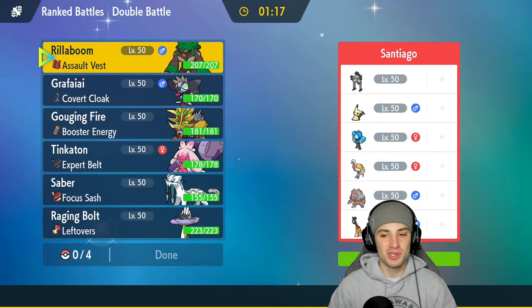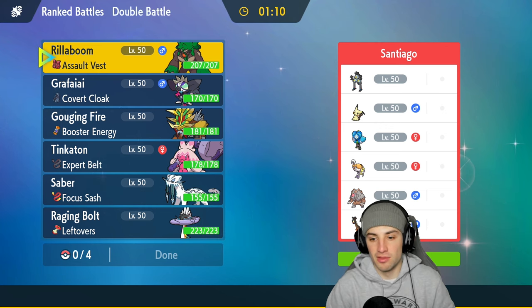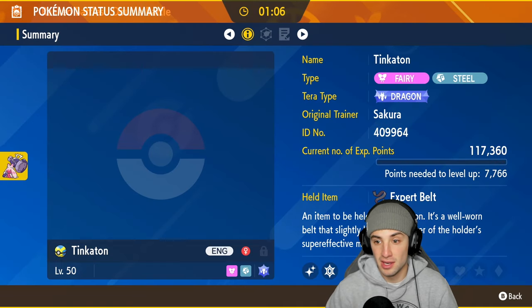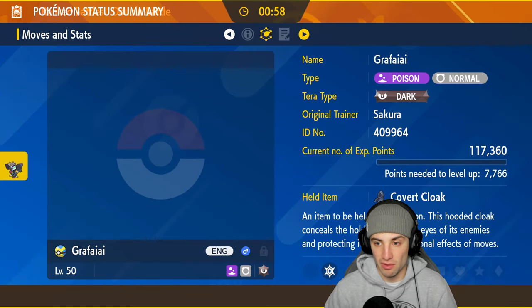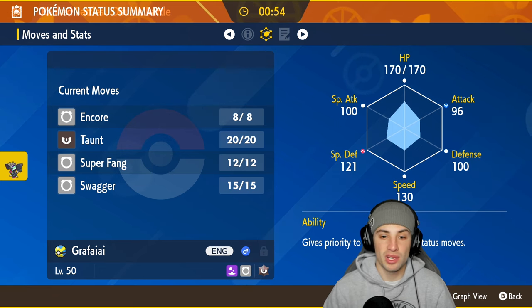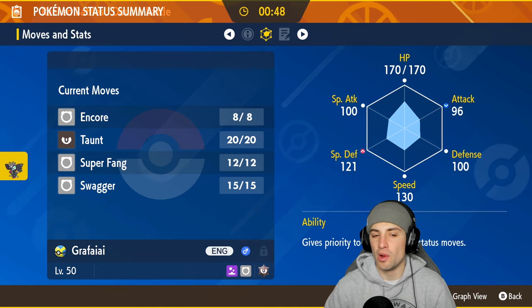Really cool Pokemon, love Mimikyu so much. They also have Sandy Shocks, Ogre Pond, Espatha, and a trick room combo of Ferrigarath and Ursaluna. I want to lead maybe Tinkaton — nice little Tinkaton action with 146 speed, not bad. We can also lead with Grafaya. I know a lot of its moves will be cancelled by Armortail, but I believe if we use Swagger on our own Pokemon, Armortail won't affect it.